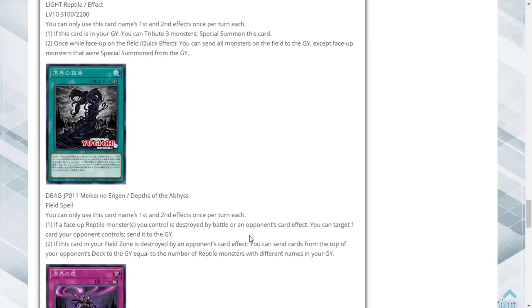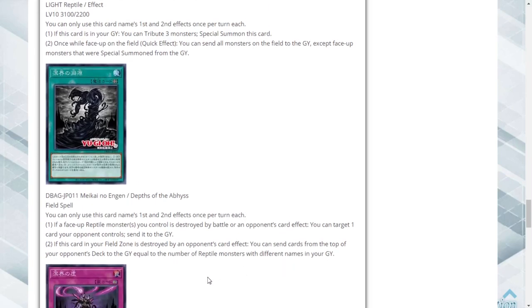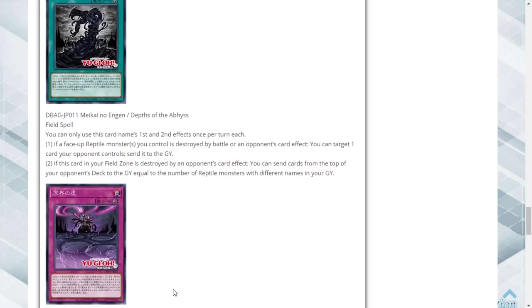Next up is their field spell, Depths of the Abyss. If a face-up Reptile monster you control is destroyed by battle or an opponent's card effect, you can target one card your opponent controls and send it to the graveyard. If this field spell is destroyed by your opponent's card effect, you can send cards from the top of your opponent's deck to the graveyard equal to the number of Reptiles with different names in your graveyard.